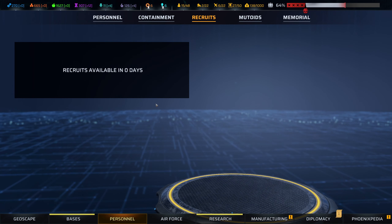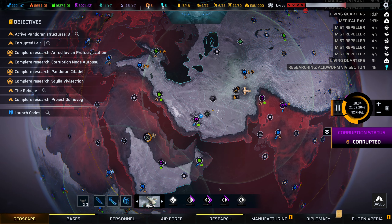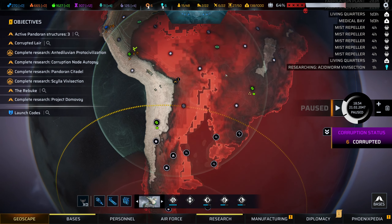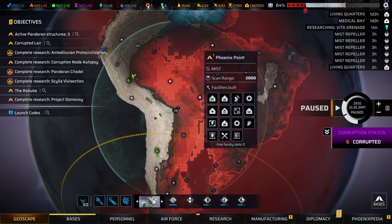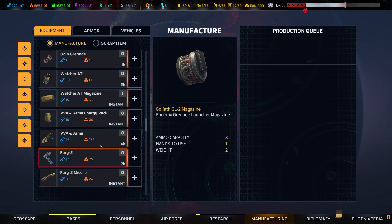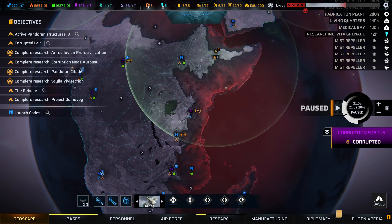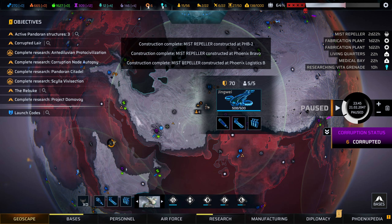Wow, we've still not got recruits available. We're getting quite a lot of protein mutagen, which is great, and the team is resting up quite nicely. There's no medical facility here, so actually you guys should be moving on. Actually, you could rest here and properly heal up. There's the V-Dart, there's the rounds. Those recruits still aren't available — just not soon enough. Mist repellers are available; that's going to help over here, especially with this being so bloody close.